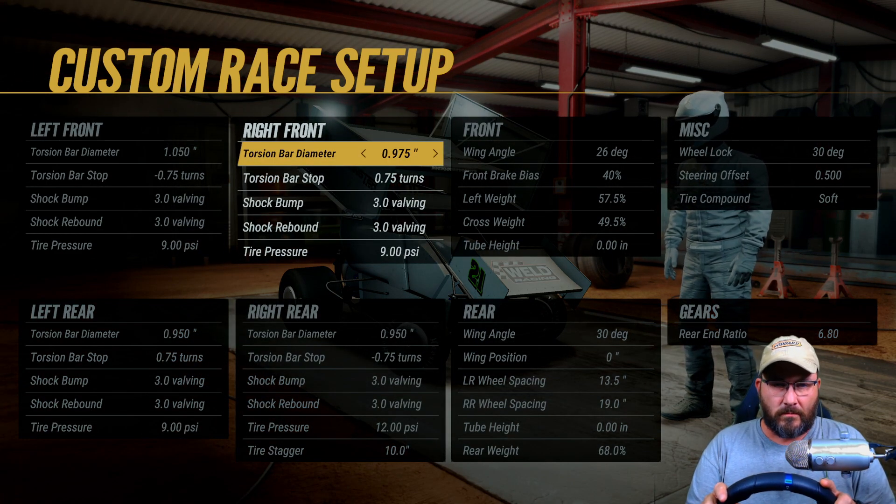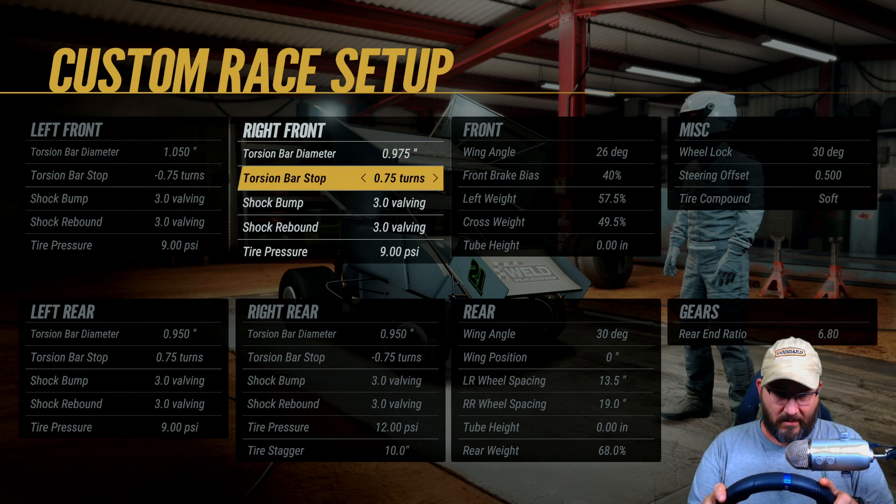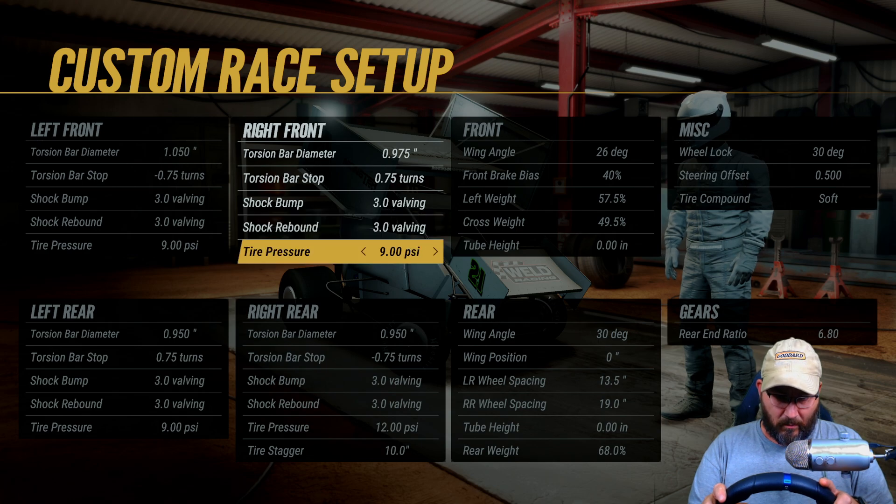Torsion bar diameter on the right front is a 0.975 inch. Torsion bar stop is 0.75 turns. Shock bumps 3.0. Shock rebounds 3.0. Tire pressure is at 9.